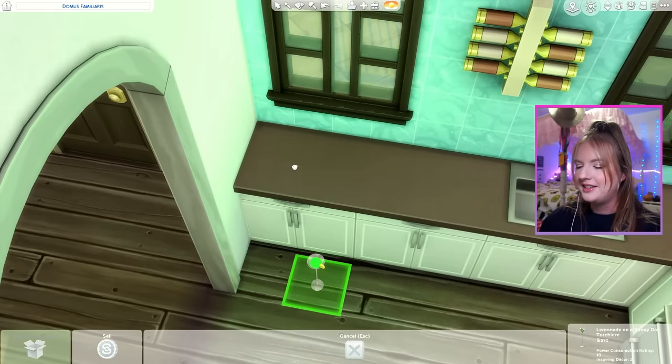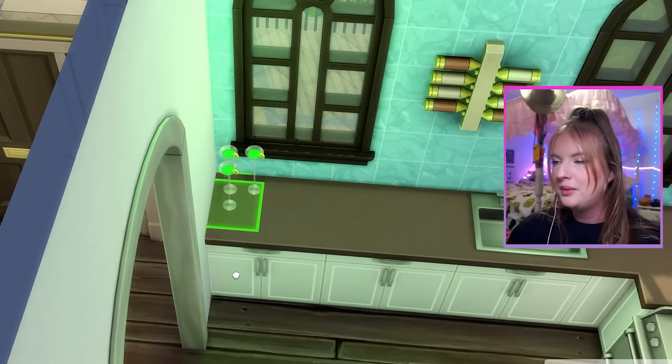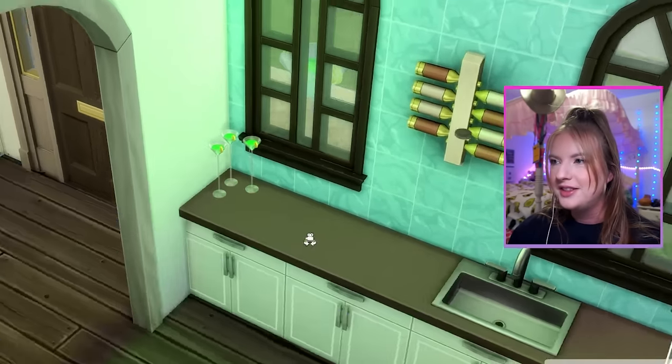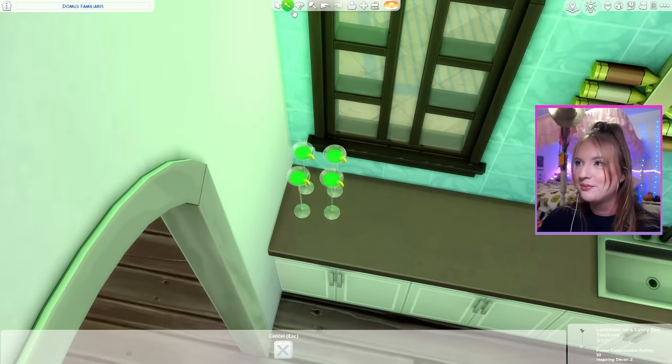I think I should take this light and size it down so it looks like maybe it's just a really tall glass. Maybe they're getting ready to serve their guests the very green drink. I'm just raising it up with my nine key after sizing it down with my bracket key.